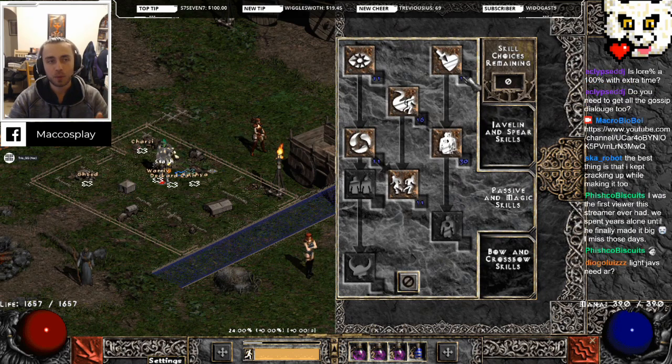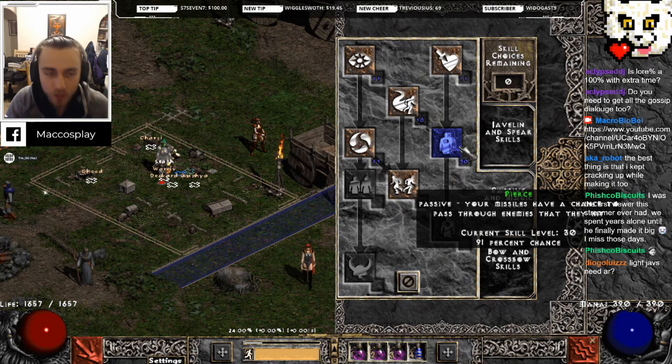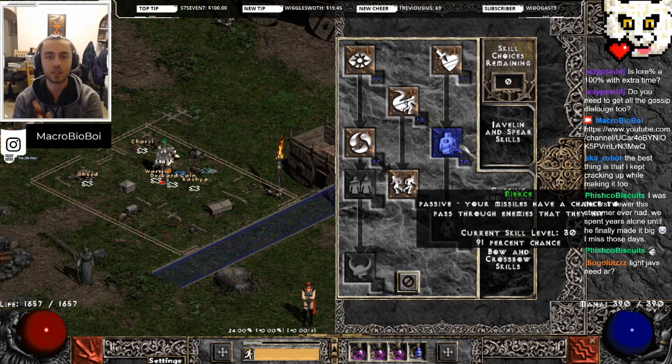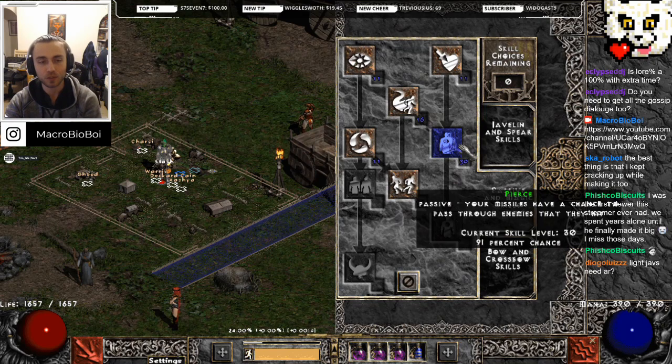To that end, I put one point into critical strike just because it's a prereq for pierce - you do want pierce. Why is pierce so important? If I throw a javelin at a group of monsters and it hits the first one and doesn't pierce, the poison stops in front of that monster. They may still walk through the poison, but 100% pierce means that the javelin will travel through whatever it would hit or miss and the poison damage will make its way through a group of monsters more quickly. That's why pierce is so important here.